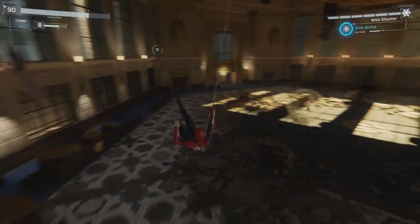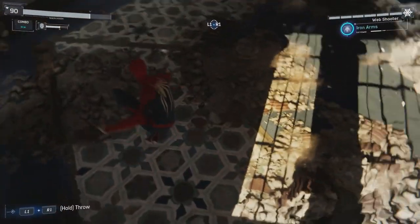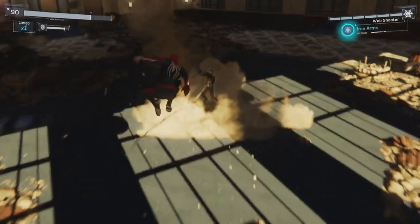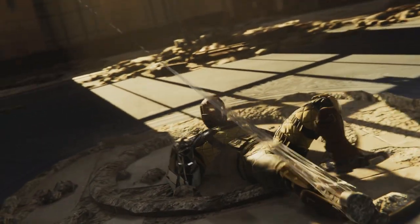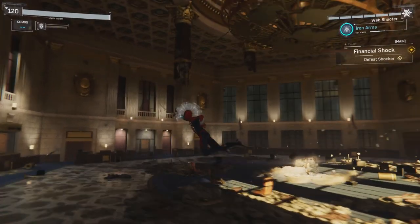You also find yourself in a position behind him generally speaking, where you can throw something at him and open him up for that damage. As you can see again here, we're gonna make sure we smash him and do the damage. You'll notice at one point I actually did take a hit — the reason for that is because when I was swinging on my web I wasn't going side to side, I ended up going front to back. But either way, we've made it to phase three.